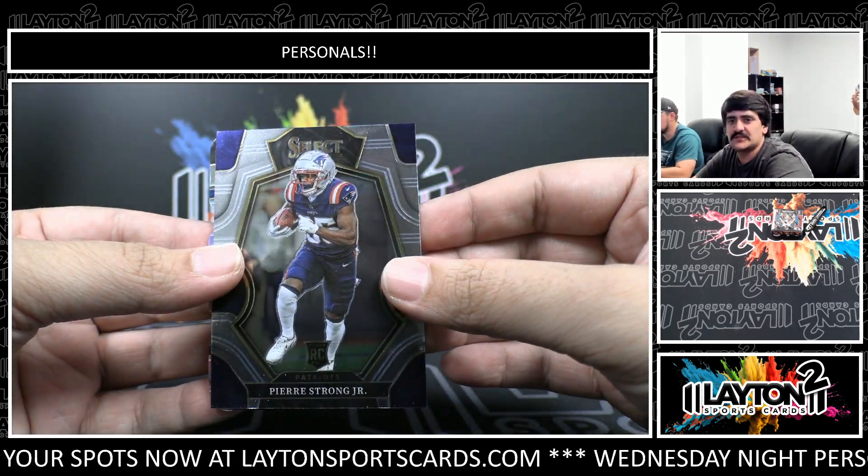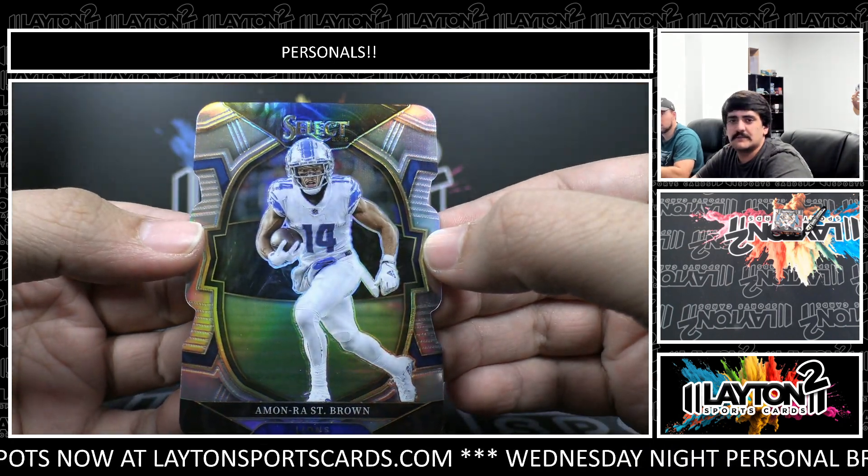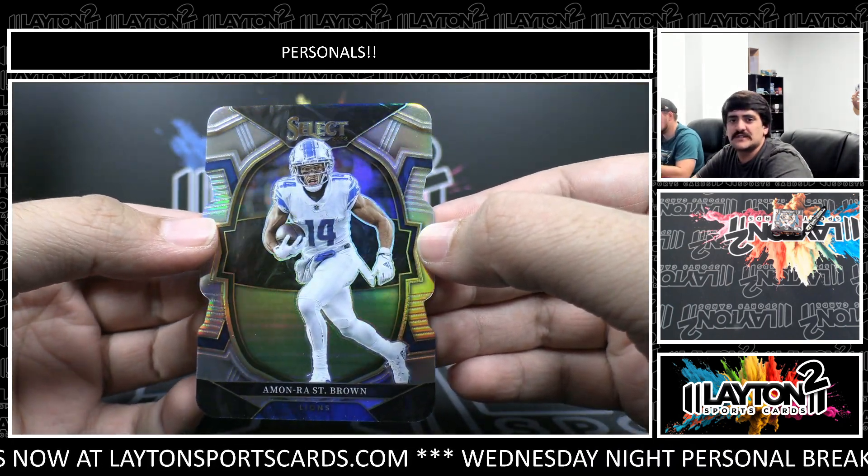Got a rookie base — Pierre Strong. And Amon-Ra St. Brown is going to be the concourse level silver die cut.